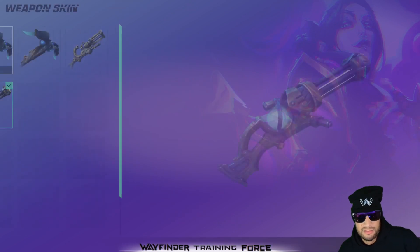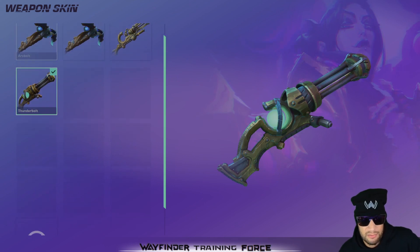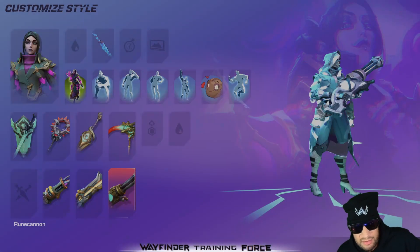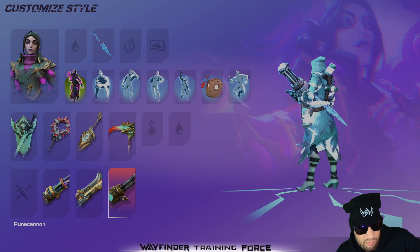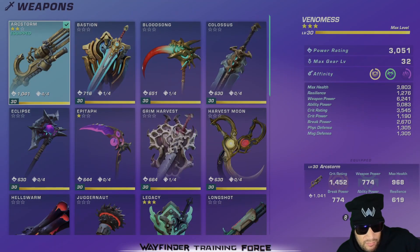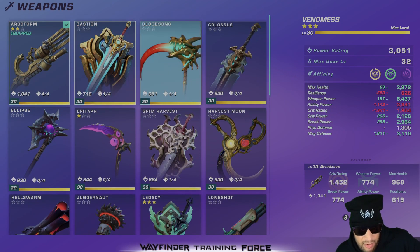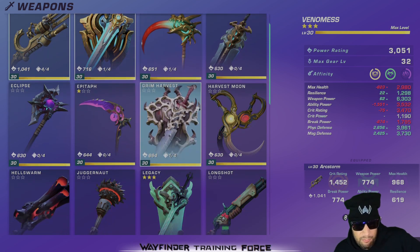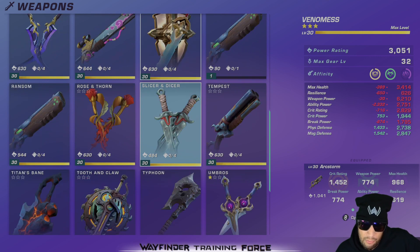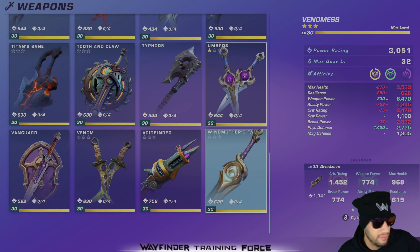This is also the new skin in the helper coin shop — Thunderbolt — equipped on my Rune Cannon. It's kind of nice; it was actually the original design for Arc Storm. As you can see I'm showboating a little bit, but I have every weapon maxed already. I've put in the grind — probably slept about four hours in the last two days, which is why my editing is going to be rough on this video.